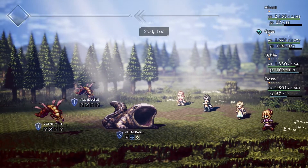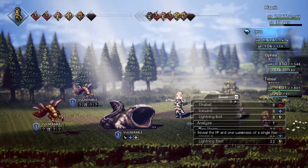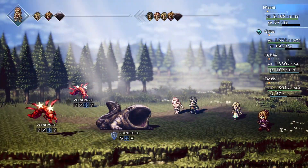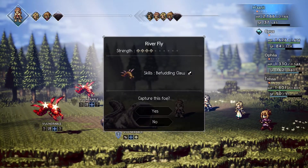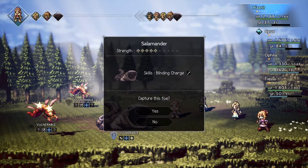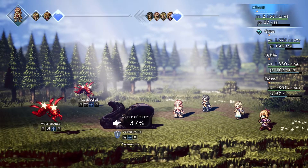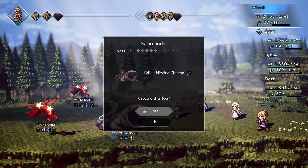There are some new enemies here, so as before, new enemies will always be shown as a course of action. Let's do a blizzard — oh, they're weak to it, very convenient. Letting my arrow fly. It's a Riverfly but only level four and this guy is level five, so that's only a 37% chance of success. I'm just gonna try it anyway.